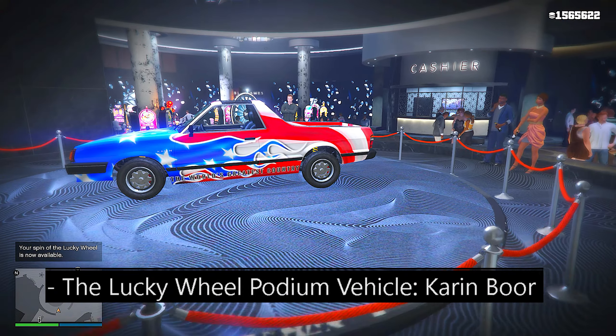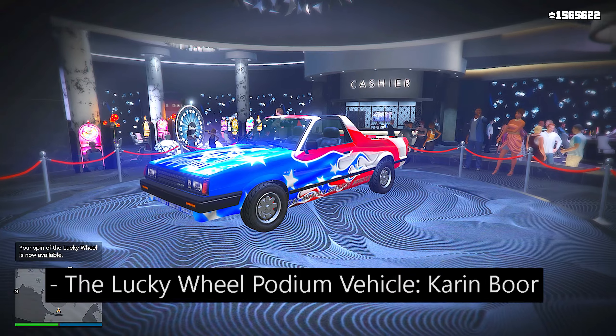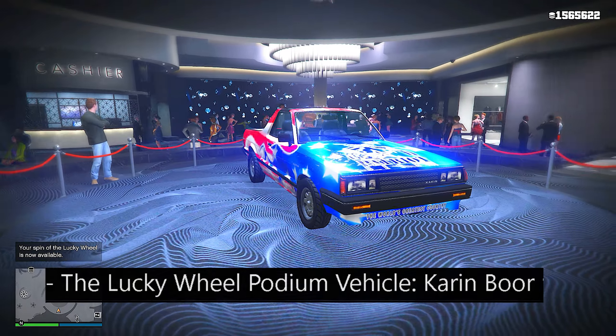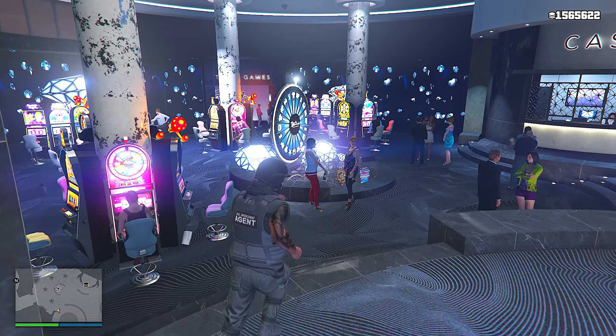The new Lucky Wheel podium vehicle inside the casino is also the Karen Boar. It won't have the vanity plates, but if you just want the Karen Boar for free, spinning the lucky wheel is probably the easiest option.